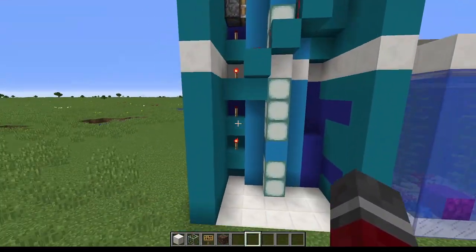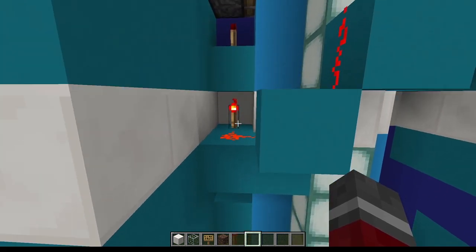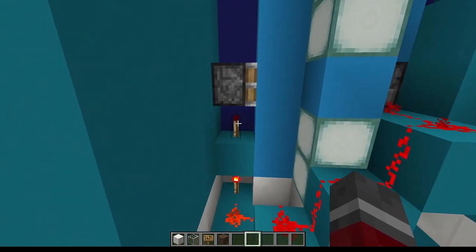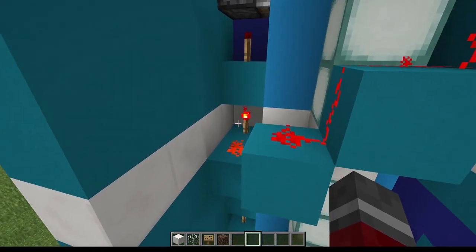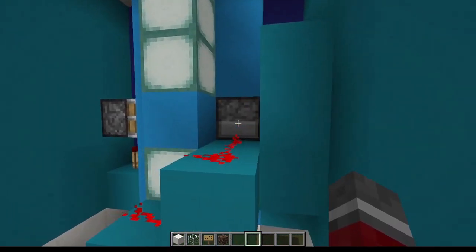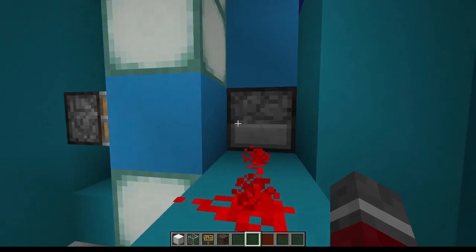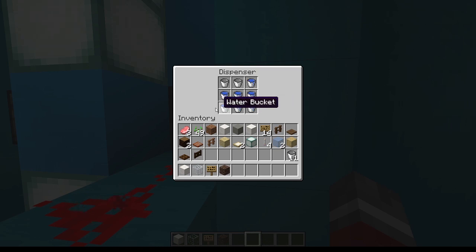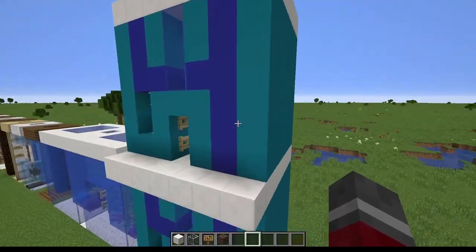Looking around the back, this is a very simple redstone mechanism. There's a simple circuit powering a piston on the left that blocks it off when you want to go to the middle floor. When it unpowers, a circuit coming off a redstone torch leads around to a dispenser filled with water buckets that pumps water into the space the piston just pulled back from, recompleting the circuit and enabling the lift to go all the way to the top. The only problem is you lose a water bucket each time, so you might need a couple of chests feeding into there that you'd have to top up every now and then.